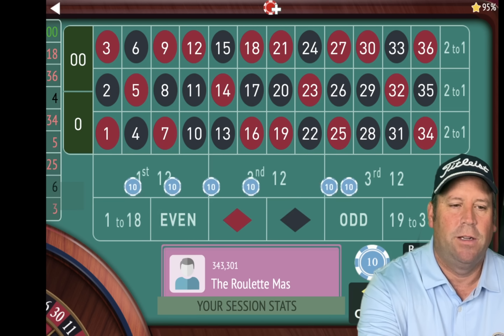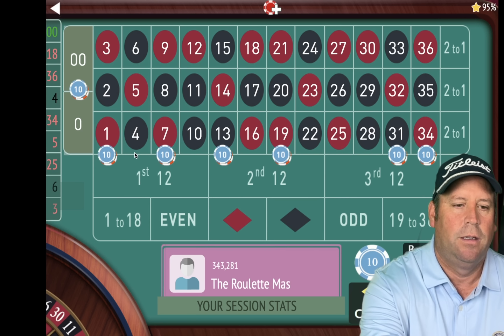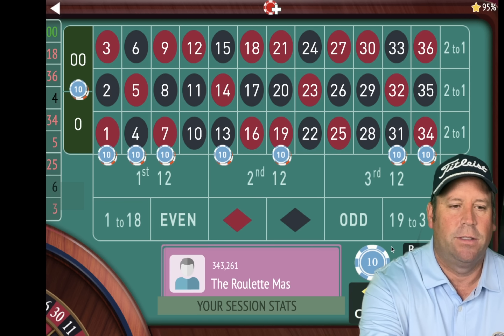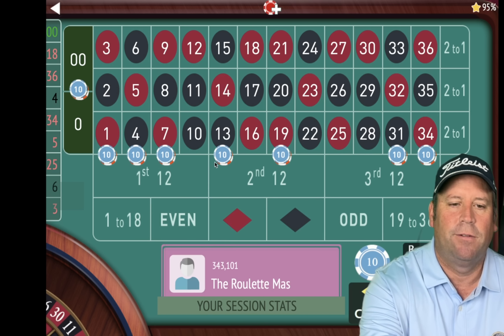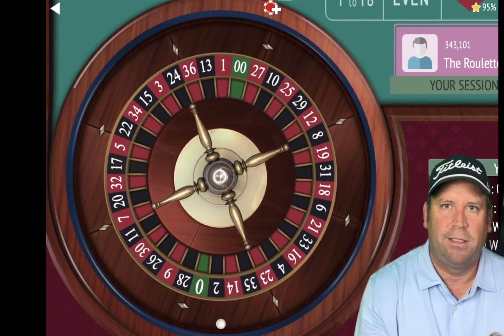We're going to go ahead and add that one in, just like that on either side. Now we're going to double. If you count them we have 8 streets. So we have two more chances here. Trying to get the zero there — that's 11 black though. That's another loss. We might have a little setback here but hopefully we'll get the win.